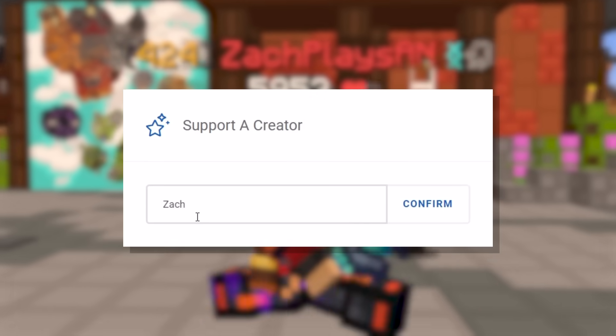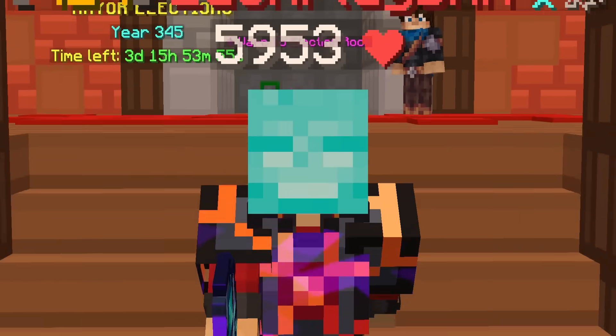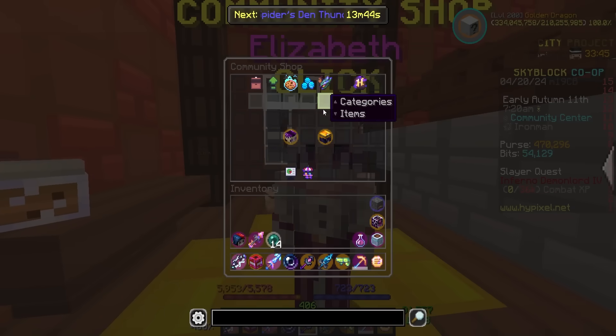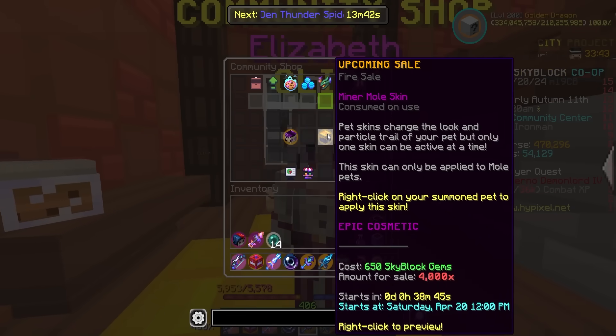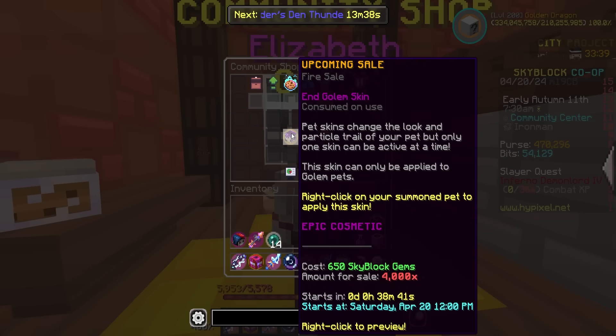It's code ZACH, spelled just like my name, Z-A-C-H. You type that on checkout and you will actually save 5% on your purchase. It's a great way to support myself and the channel, and you save a little bit of money when picking up some cool in-game cosmetics or booster cookies. Let me know if you guys are getting the skins in the comments down below. And without further ado, let's jump right into today's video.